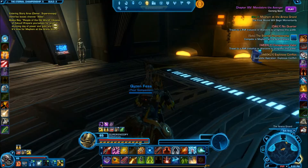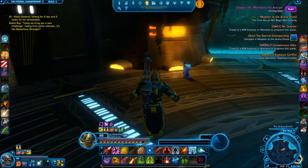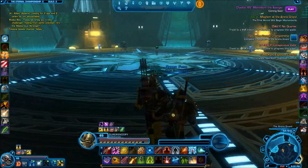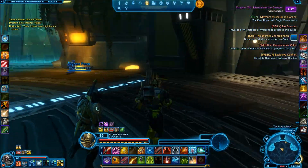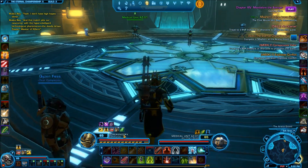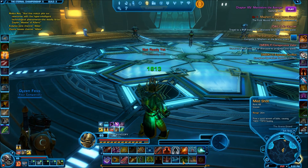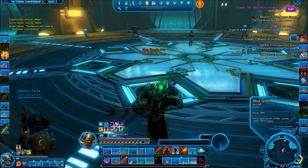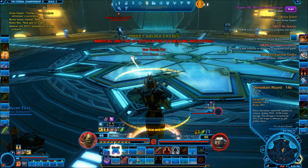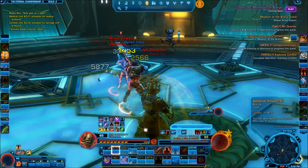Alright guys, here we go. We are now in the arena, so we're just going to get ready to fight. We're going to wait right here to start the Eternal Championship. We've got 13 seconds, so I'm going to get my companion ready. Just got to get that hit right there, and now we have our companion on the enemy.